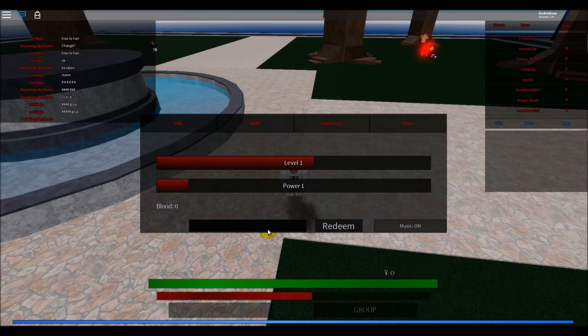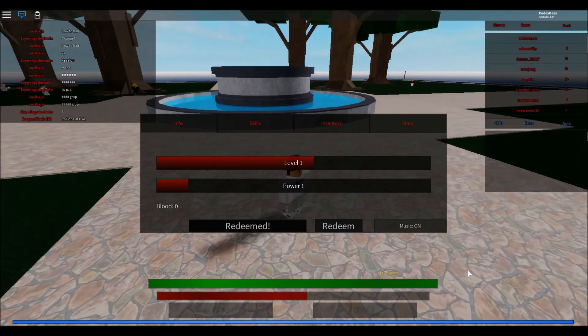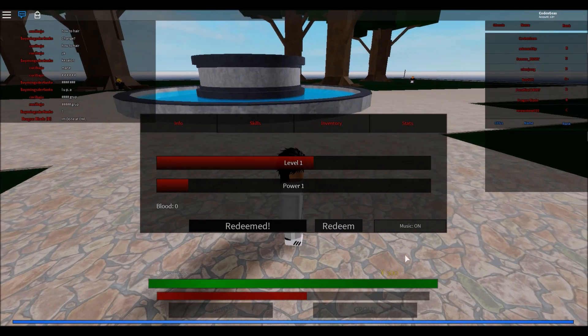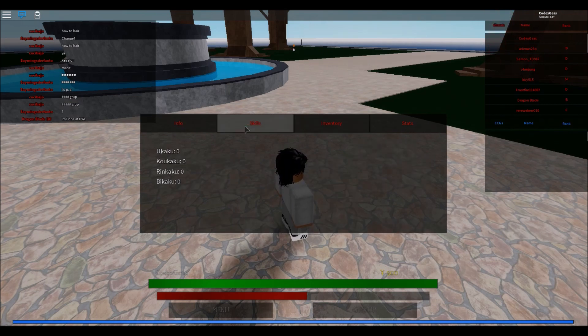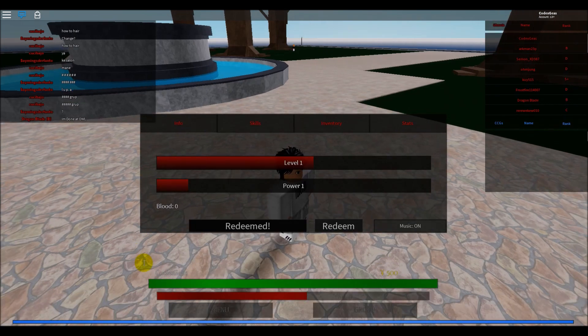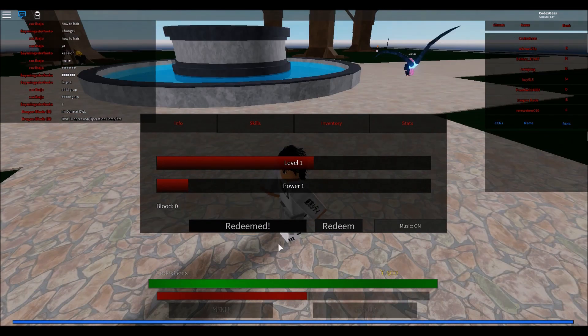Just click in here guys, right in here, then type pog underscore new underscore update. Click redeem. What we got is 500 yen — yeah, I have 500 yen now.